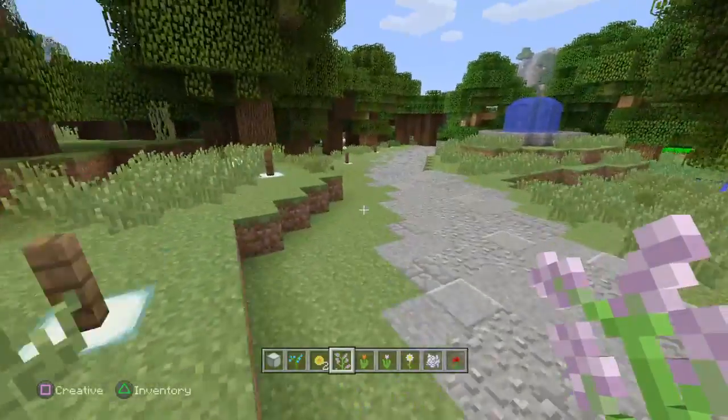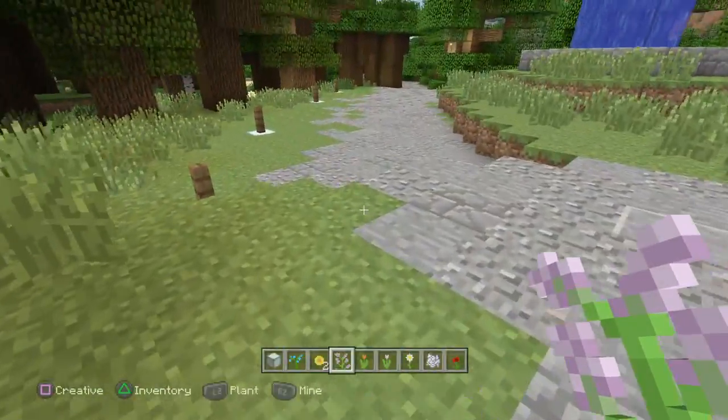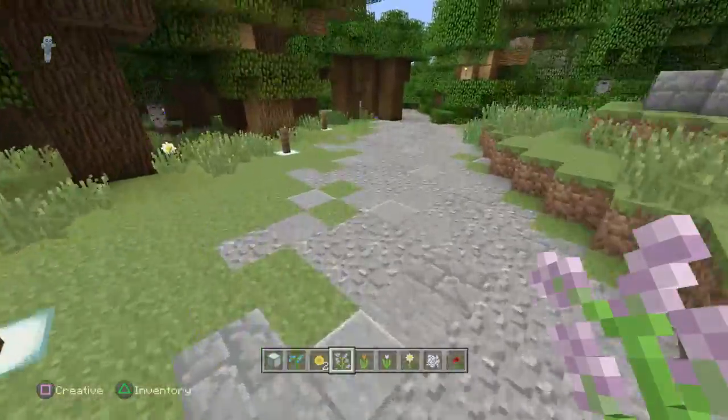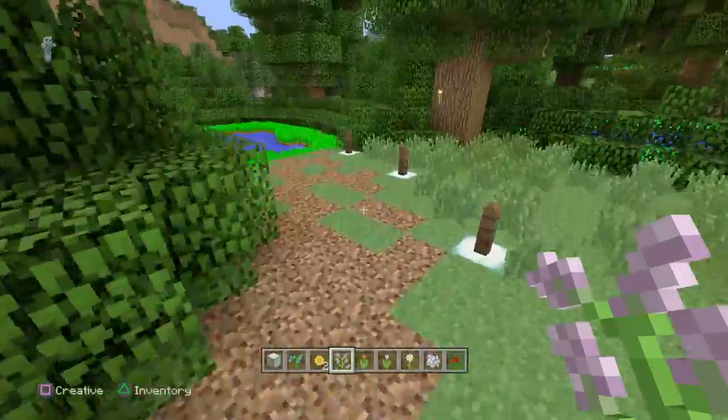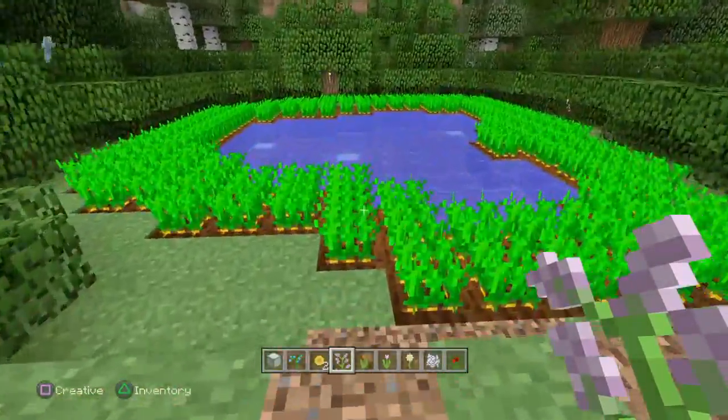Continue on with the little fence barrier — I fixed it, it doesn't look crazy anymore. Got the bush and the fence with the dirt path to this little farm over here.